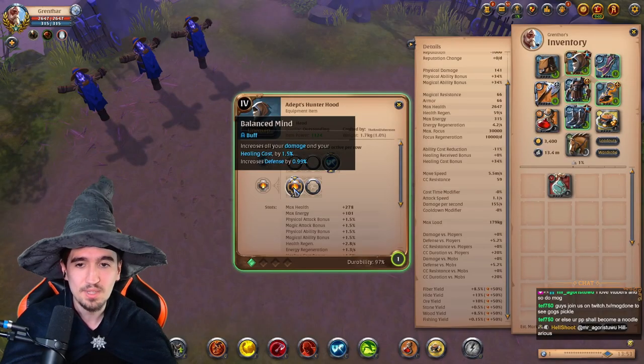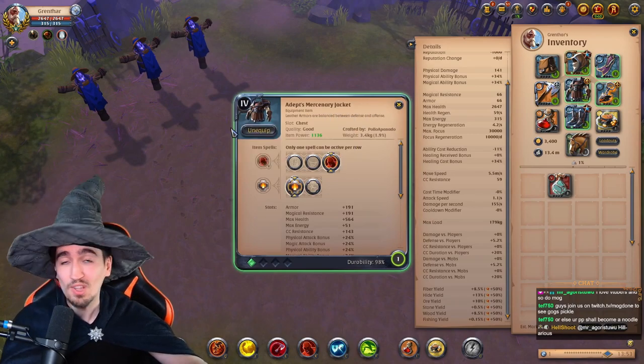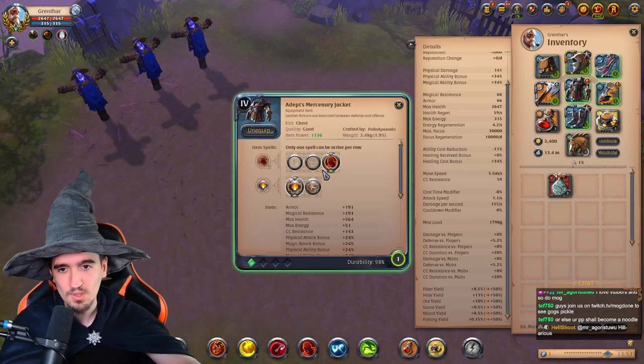This passive makes you deal more damage, makes your healing cast increase — basically you're gonna heal for more — and increases your defensives by almost one percent. You have the same passive on the Mercenary Jacket, which is the next item on the list.